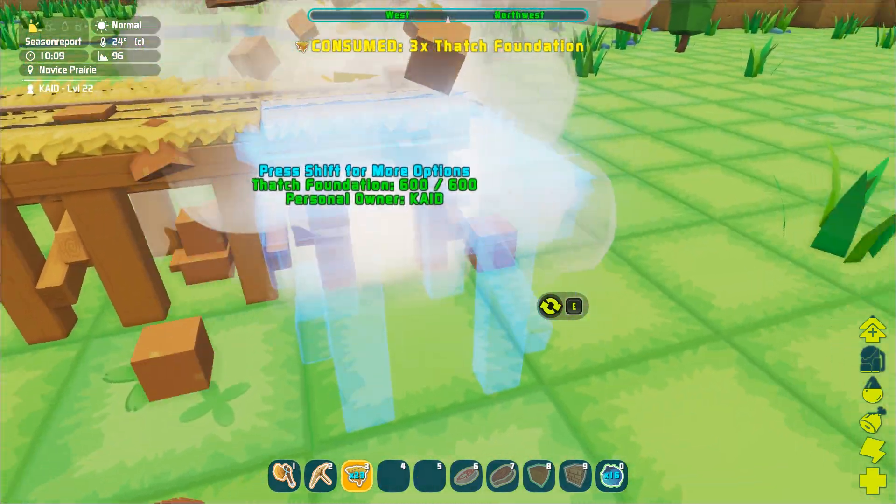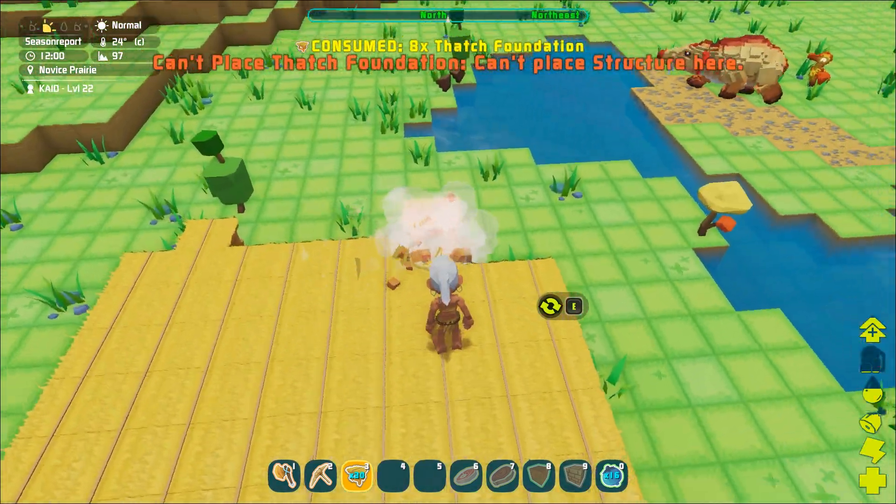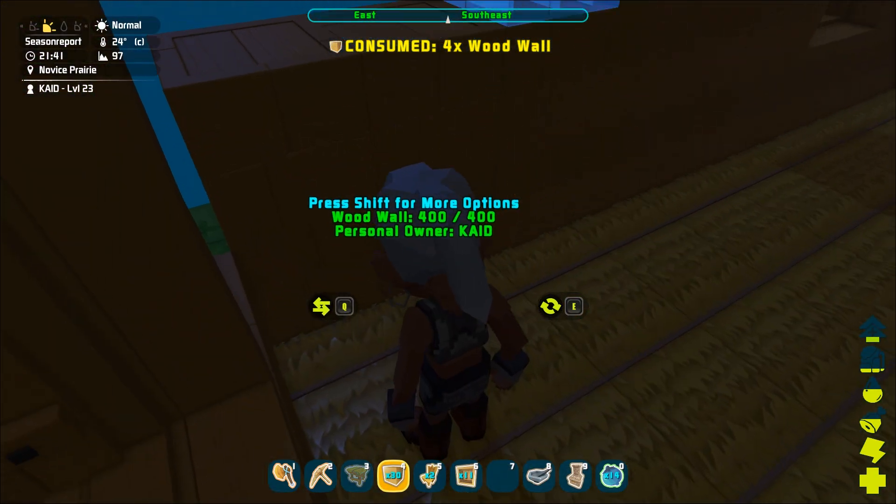As you continue to level up you will unlock more Ingram knowledge, allowing you to craft walls, doors, ceilings, and other home furnishings.